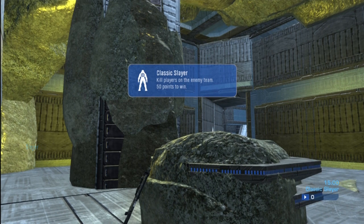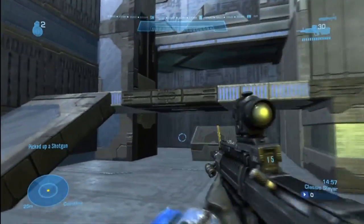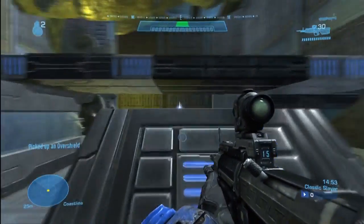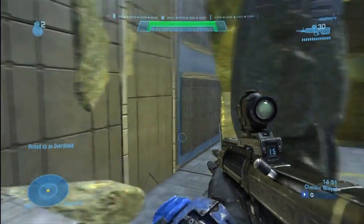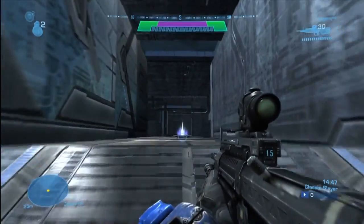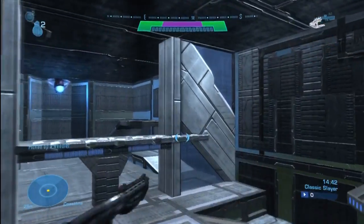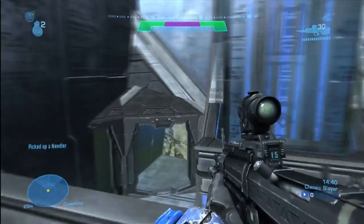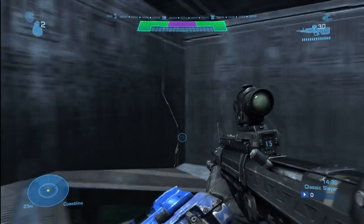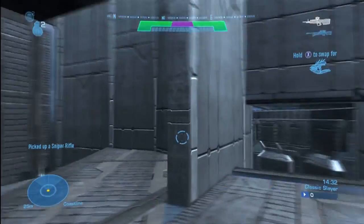So if any of you don't remember, this is the free download map from Halo 3. It was an okay map — I didn't really play Halo 3 multiplayer that much — but the remake is pretty spot on. You can tell that it's in proportions to each other. I've seen some other remakes where the stuff wasn't actually the same proportion, but this one definitely is. All the jumps still work and everything looks basically the same, except it's been reachified and is now not all Halo 3-ish.